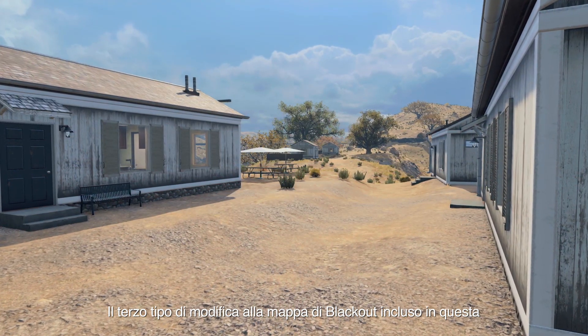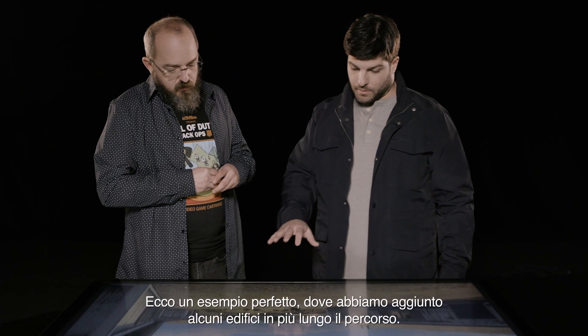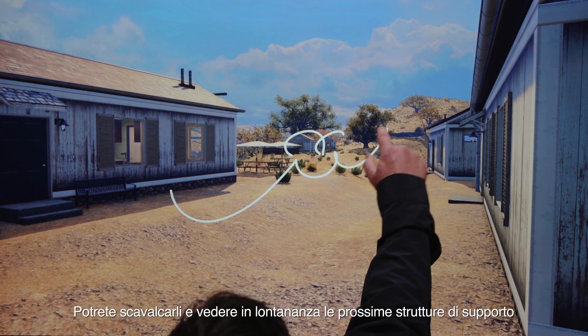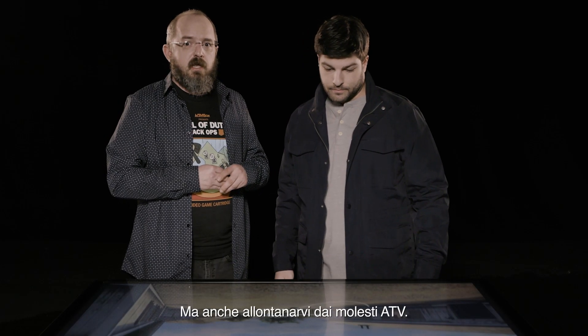The third type of edit to the major Blackout map in this operation is what we call extensions. This is a perfect example where we've added more buildings for you to make your way through so you can leapfrog and see the next support structure you want to head to - and get out of the way of the pesky ATV drivers.